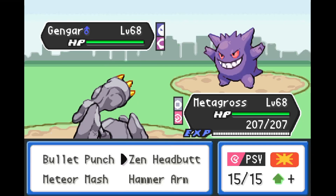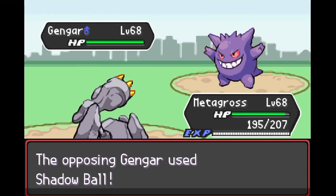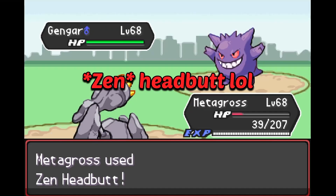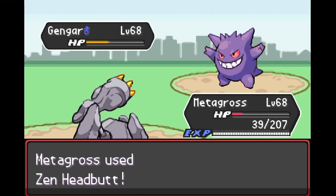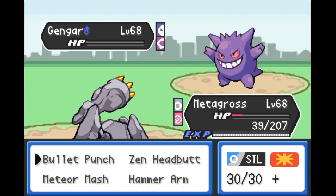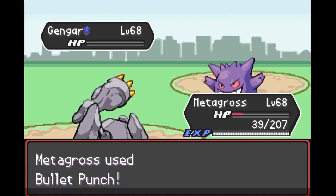Brendan leads with a Gengar and we've got Metagross. This is one of those battles that could go either way, being super effective against each other. Gengar goes for the Shadow Ball — he is faster unfortunately — but Metagross tanks it. We fire back with a huge super effective Headbutt dealing big damage. Gengar is pretty frail but he hangs on thanks to the Focus Sash. We fire off the priority Bullet Punch and Gengar goes down.